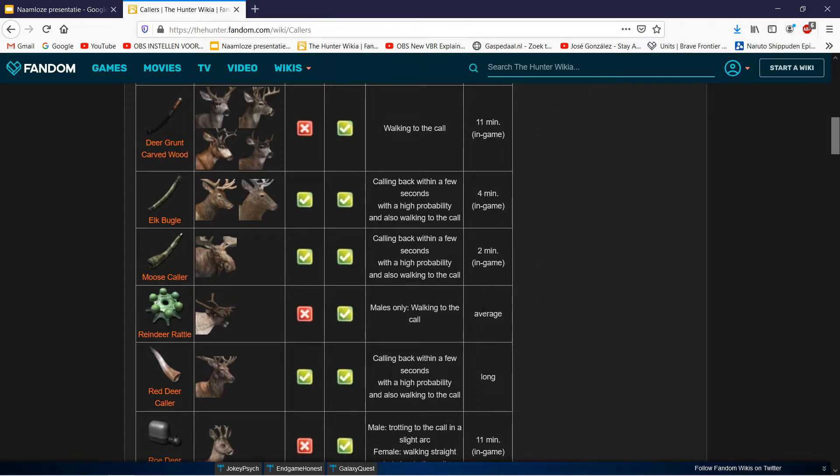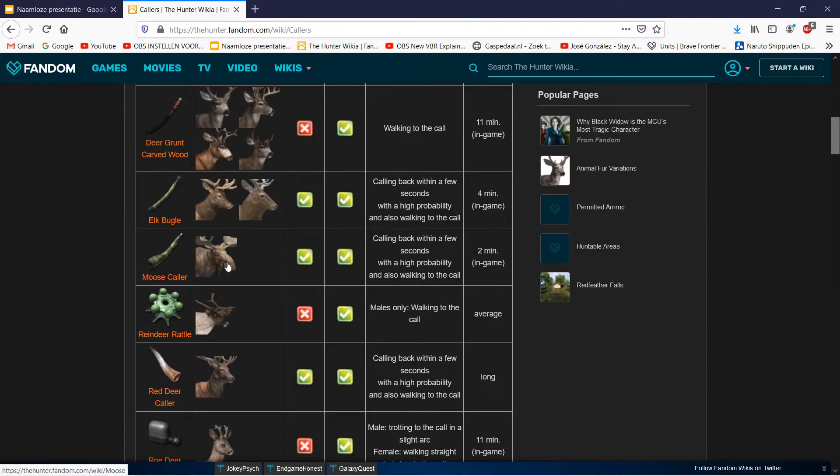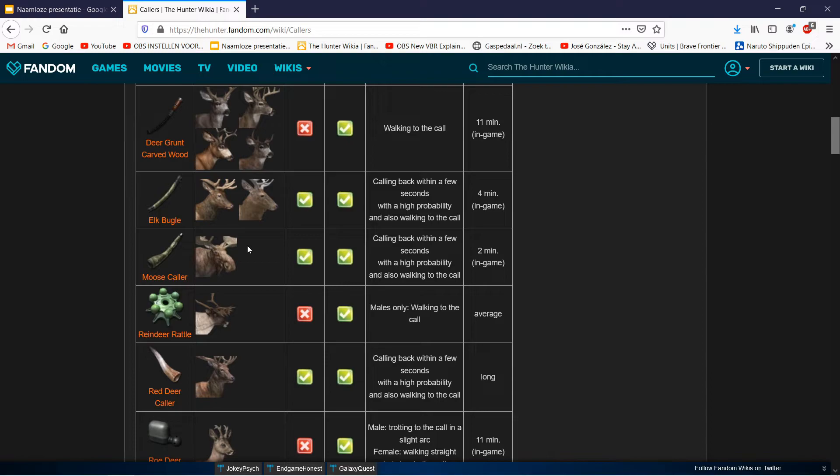The moose caller lasts only 2 minutes in-game, which is one minute in real life - so you have to keep calling constantly. That's why I use moose sand spray a lot when I want a moose, so I don't get a stiff finger pressing the button all the time. I just put down some sand spray, get it within 150 meters of the moose, and the sand spray does the work. It will come in nicely. This is by far the shortest caller in the game.